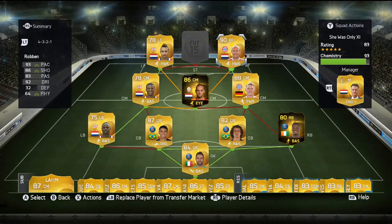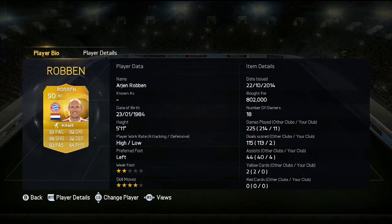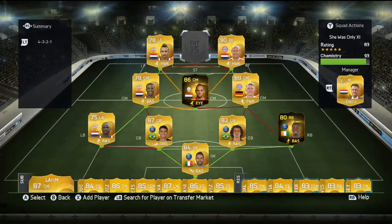Right forward we have in-form Robin, who is just amazing. The other day I said Bale is a bit better — I only say that because you seem to have more control with Bale — but Robin is fantastic. He's scored me 2 goals and got 4 assists in 11 games. I bought him for 802k. He's got 4-star skill moves and only 2-star weak foot, but it doesn't matter when you're cutting in with him. High/low work rates, perfect for an attacking player. 93 pace, 86 shooting, 83 passing, 92 dribbling, 64 physical, 32 defending — 90 rated, brilliant card all round.